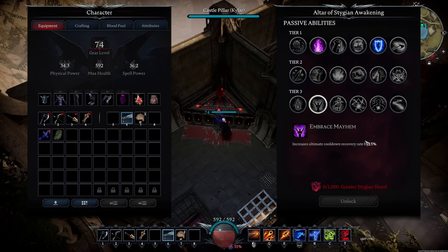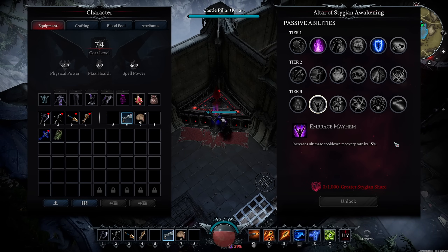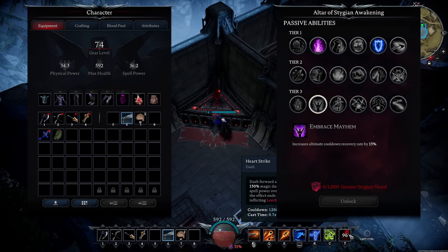Embrace Mayhem increases cooldown recovery rate by 15%. All ultimates have been buffed to only 120 seconds cooldown now instead of 150. With this passive, it brings it down to around 102 seconds. It's like some kind of weird thing with the recovery rate, but basically nothing — you can just spam ultimates with this. This one is for sure required.